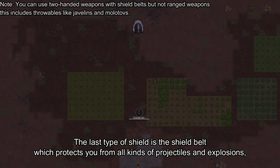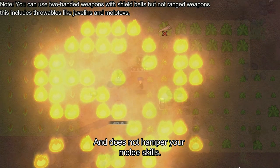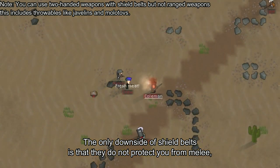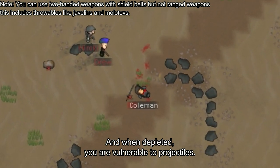The last type of shield is the shield belt, which protects you from all kinds of projectiles and explosions and does not hamper your melee skills. The only downside of shield belts is that they do not protect you from melee, and when depleted, you are vulnerable to projectiles.